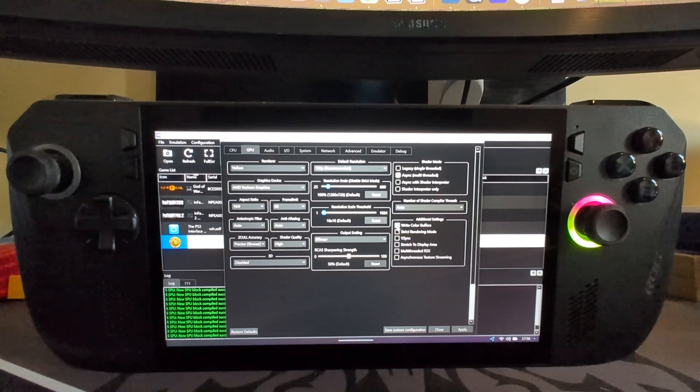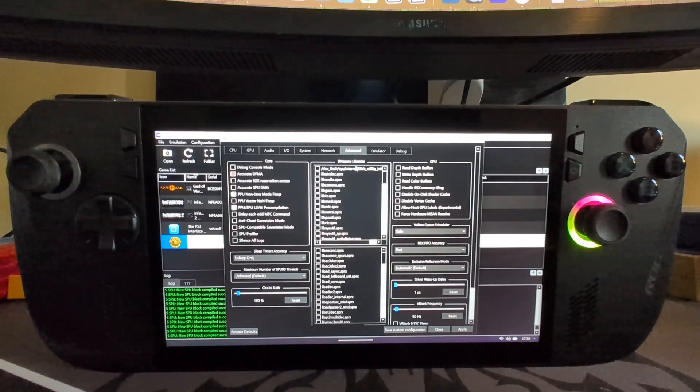Set 'Write Color Buffers' to on — this fixes a blurry screen problem that occurs in some chapters. Next, go to Advanced and enable 'Write Depth Buffers'. There are certain effects like smoke that can block visibility, and this helps fix that. Then go to RSX FIFO Accuracy and set that to Atomic, which helps with stability.